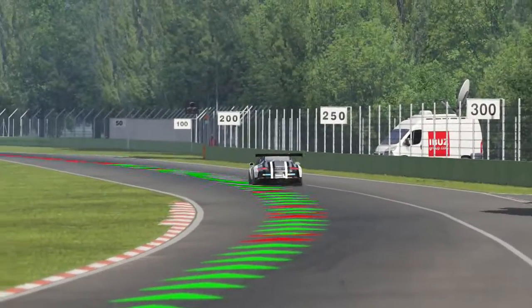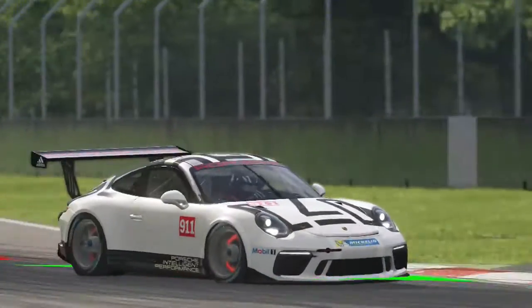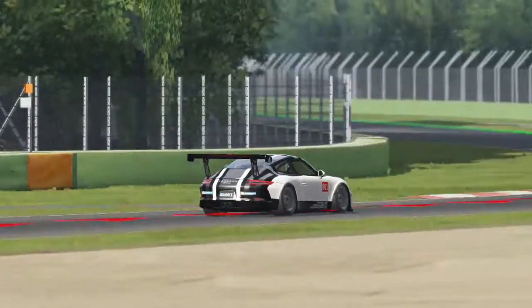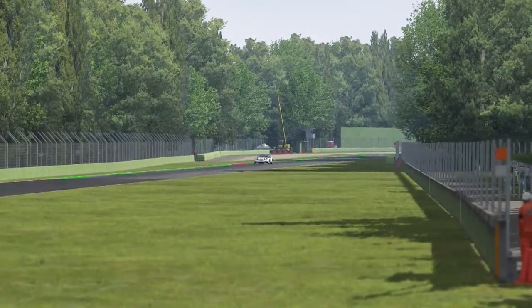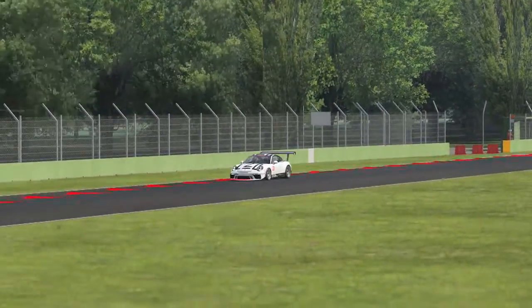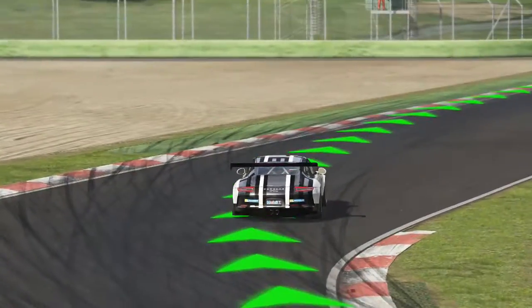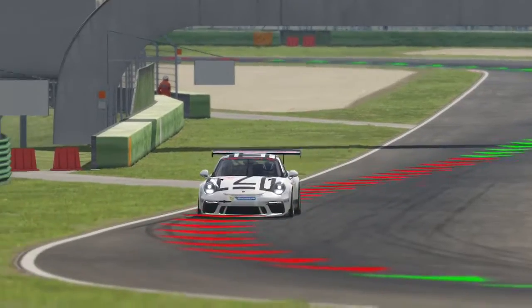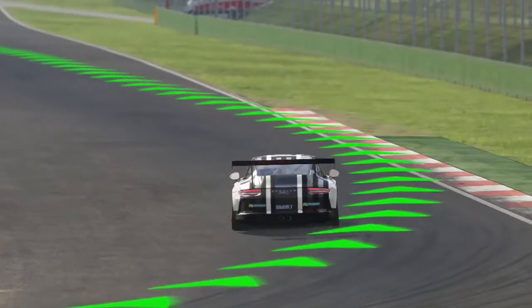Welcome back to Assetto Corsa. Today we're looking at the third Porsche pack for the game. We start off with the Porsche 911 GT3 Cup 2017. This is an alright car — it kind of looks like a Porsche 911 GT3 RS but it's a racing version. It's a 2017 version, so I imagine this is the newest version of this car. It drives nicely, very much like the GT3 RS, and it's got a big wing on the back which is always a good thing.